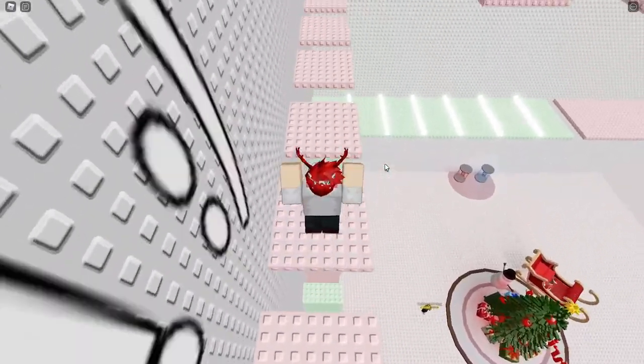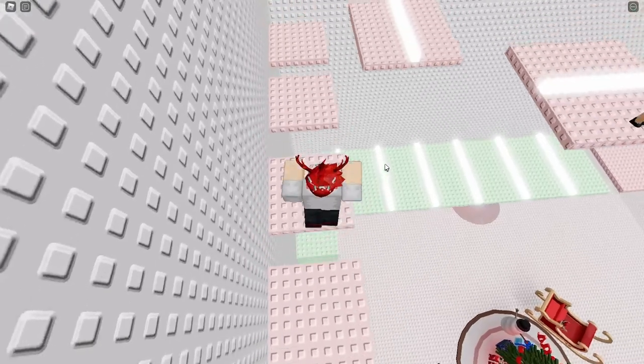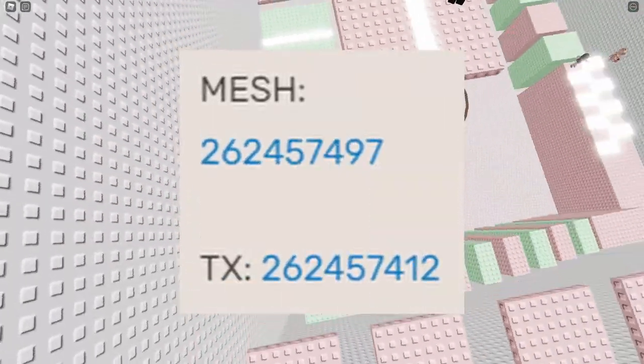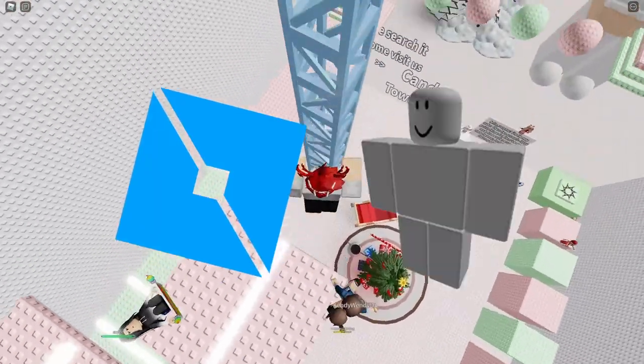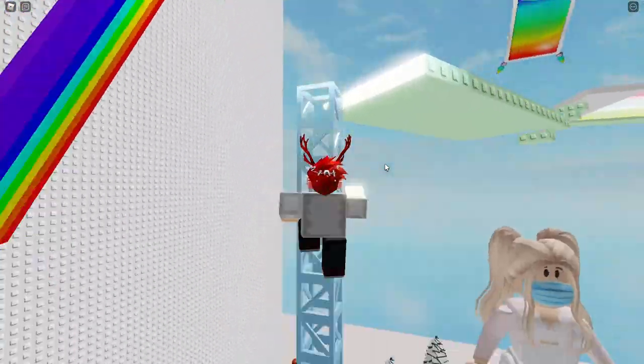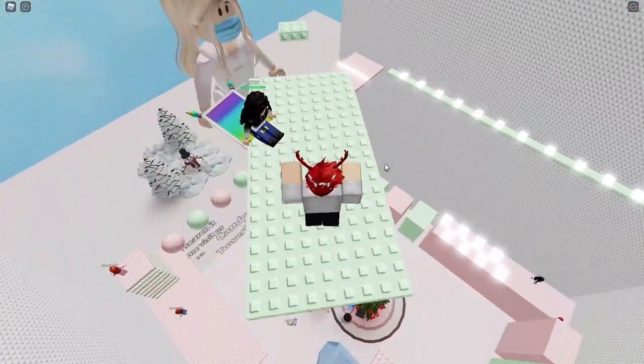Now, unfortunately, because these aren't real hats, we can't really try them on. But luckily, every item on the Roblox Wiki's cancelled item list has links to its mesh and textures. So I put them into Roblox Studio and slapped them onto dummy figures so we can see them in 3D and roast them to smithereens. Let's get started.